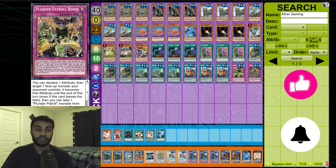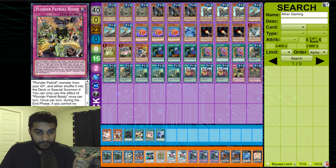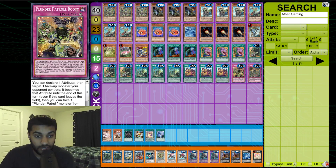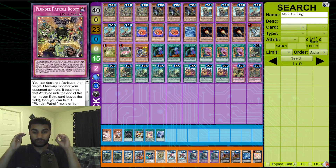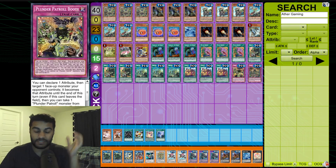We play Plunder Patrol Booty — similar to DNA Surgery. You declare one attribute; monsters your opponent controls become that attribute. It has a recursion effect: if this card leaves the field, you can take one Plunder Patrol monster from your graveyard and shuffle it into the deck or special summon it. The DNA Surgery-like effect is insane because it lets you manipulate Redbeard and Whitebeard to summon any attribute monsters you want from the extra deck.